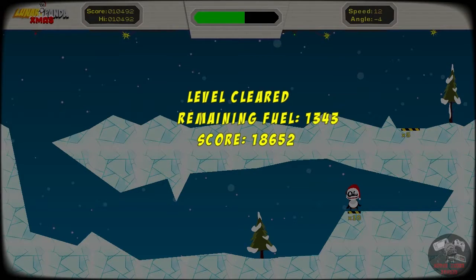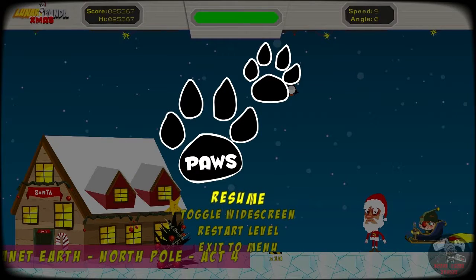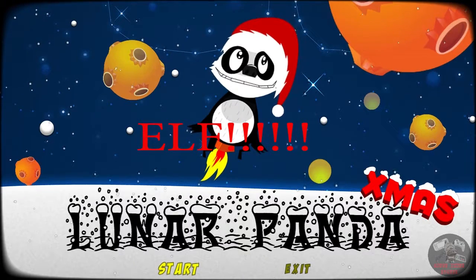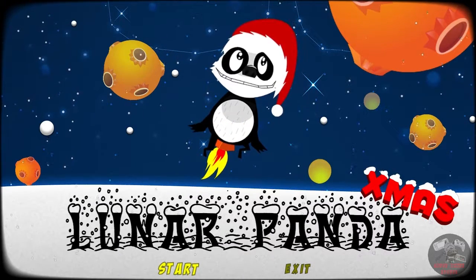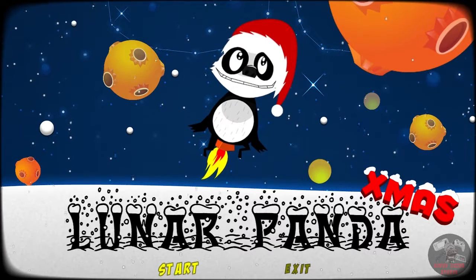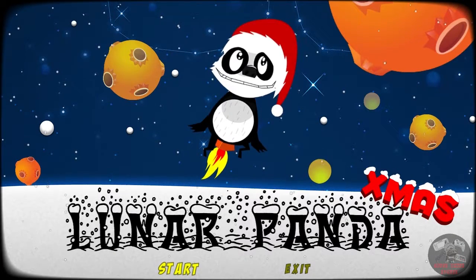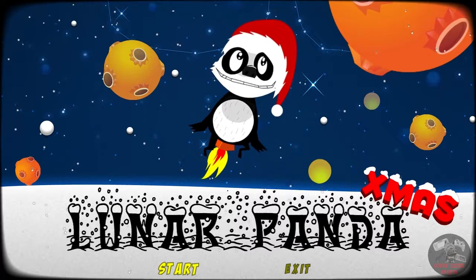Look at that! Well folks, I think we'll call it there, because I don't want to spoil it for you guys. I'll give you too many spoilers, but as you can see on that level there, we've got a rather perturbed-looking Santa and a groovy-looking gnome. But yes, that was Lunar Panda Xmas edition. Please feel free to head over to Gympie Software and check their latest title out. I'll leave a link to the site in the description of this video.